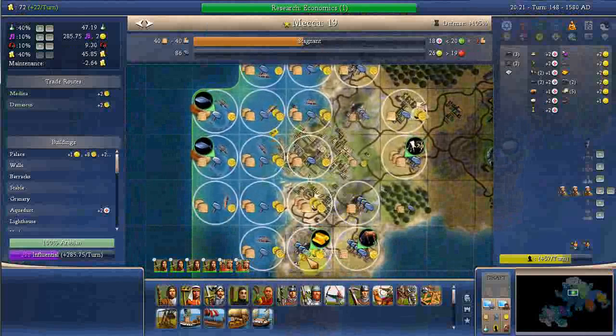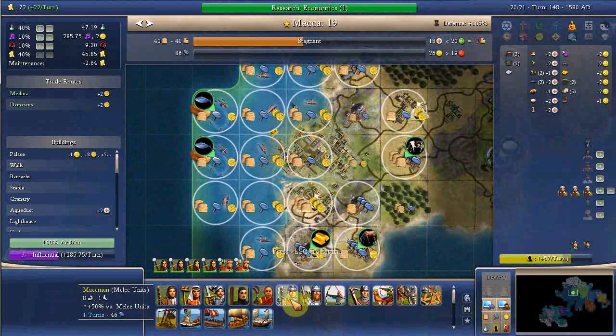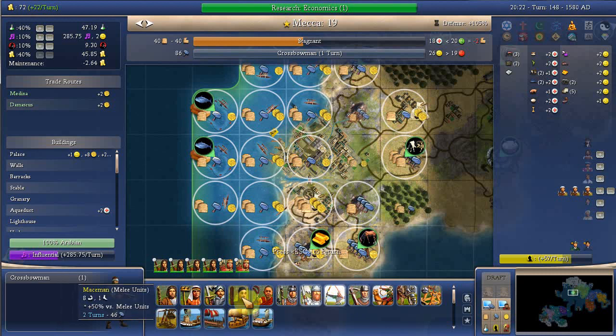I need... I've got a crossbowman. That takes one turn, that takes one turn — there's very little difference, he's a bit stronger. The crossbowman's pretty good. So I'll have a crossbowman, a wildcarp, a settler, and a galleon.